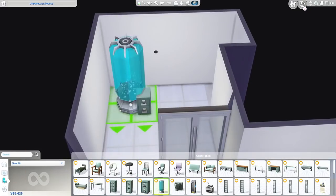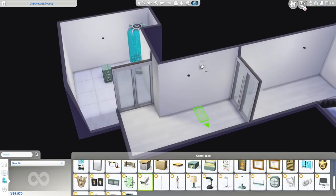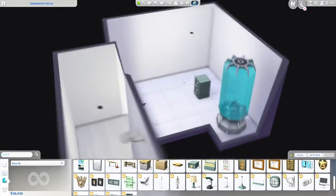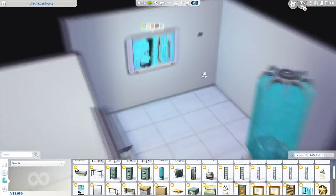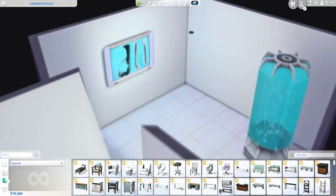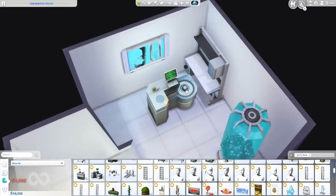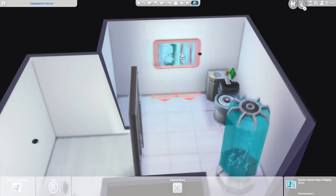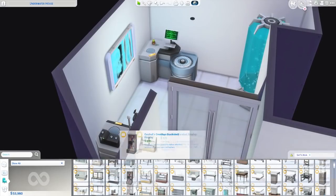This right here is kind of like a top-secret lab. In the hallway leading up to it there are some security cameras. It's not a big space, but it is enough for our marine biologist to do their experiments. I haven't tested this yet, but this is probably going to work well if you have a scientist with the Get to Work expansion.